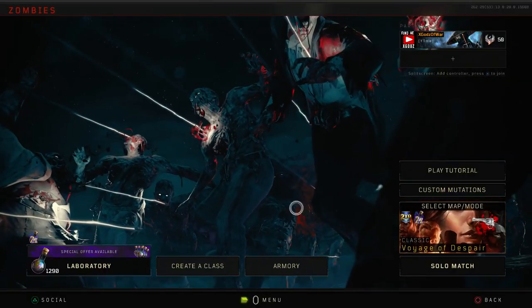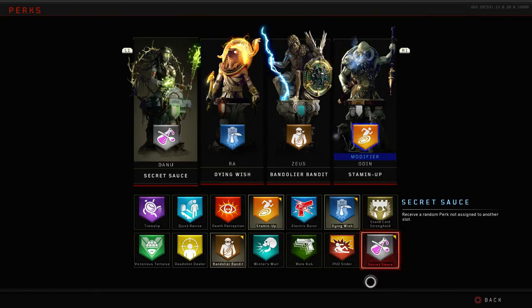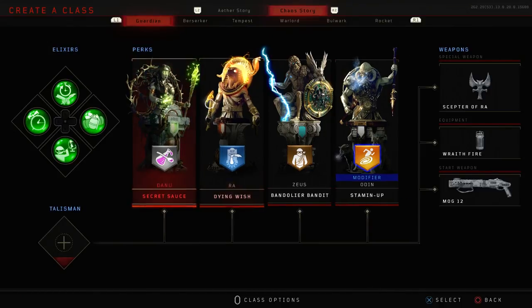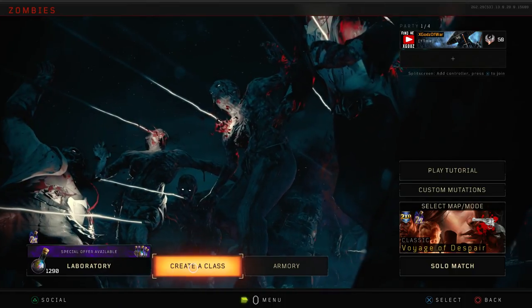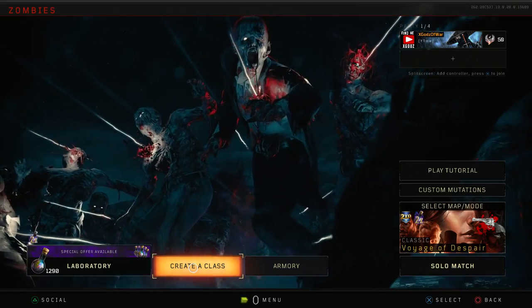Before you load into your game — you can do any map — there is one very important thing: you need the Secret Sauce perk on one of your slots. It doesn't matter which slot or which perk area. You don't need any talismans or anything like that, but you do need Secret Sauce, so make sure you throw that on and then you can go ahead and load into your game.